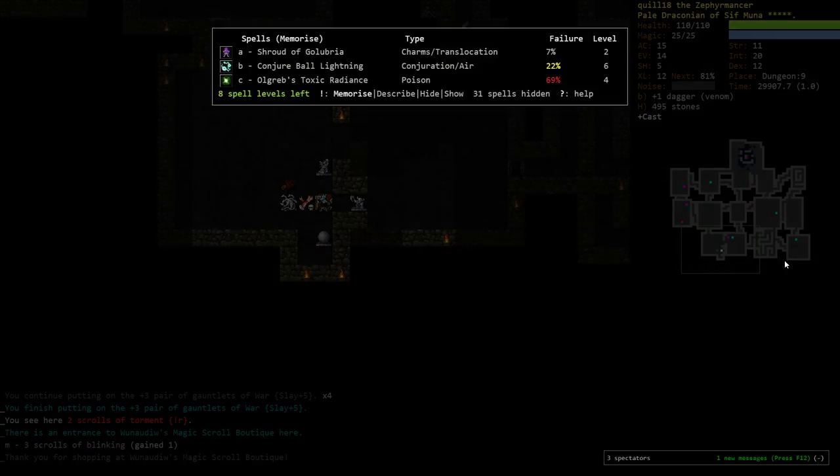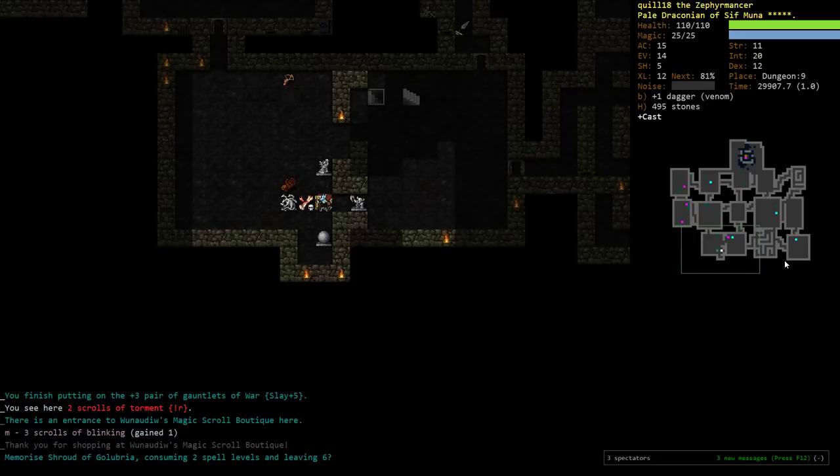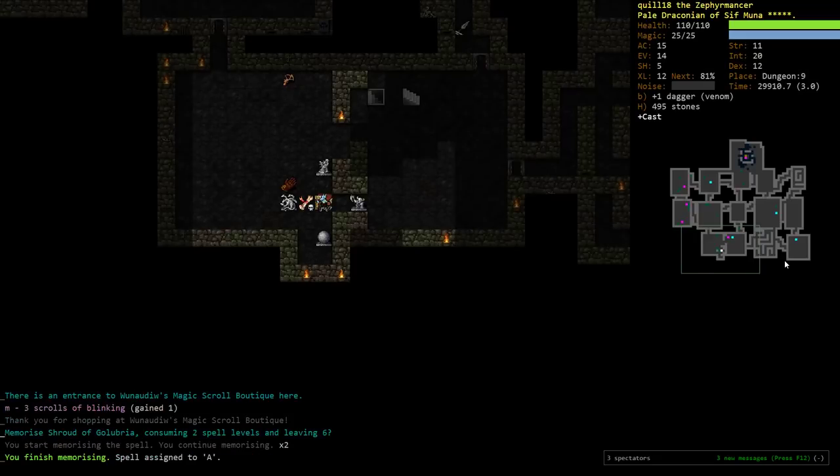I suppose if I had Arlec, that ball lightning might be fun. I might as well perhaps consider memorizing the Shroud of Golubria. It's handier early on, but it is handy if you're a higher AC character. We're bizarrely high AC for a spellcaster at 15, and we'll get better if we're enchanted more. I suppose we may as well memorize it, because we can always forget it with our god ability.